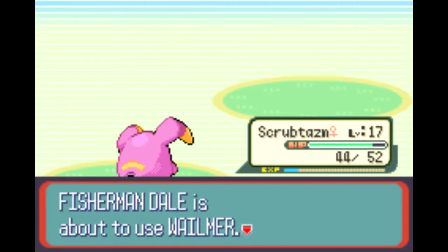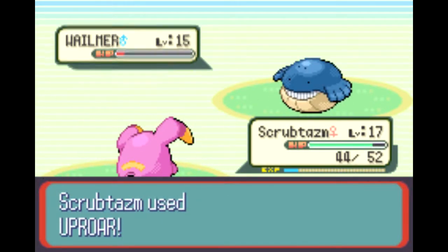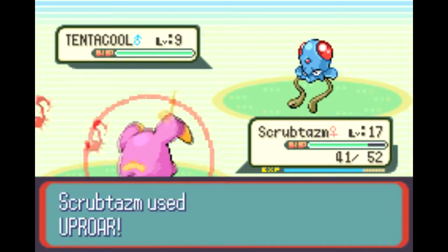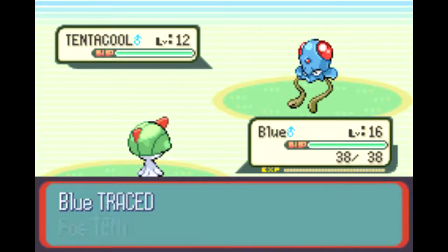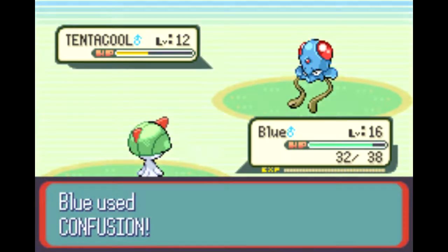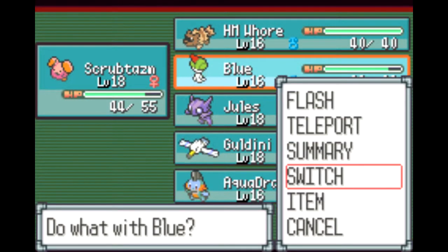Once they find the base, they basically keep that scout hovered there until it's found out, then they either let it get destroyed or they call it back. They basically hover over the enemy base.